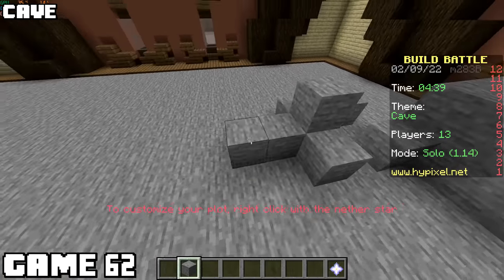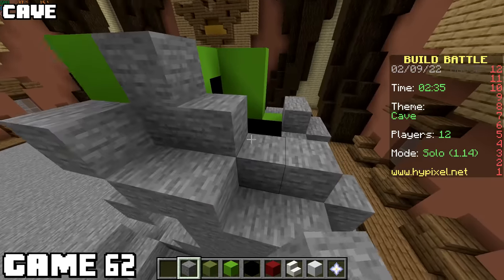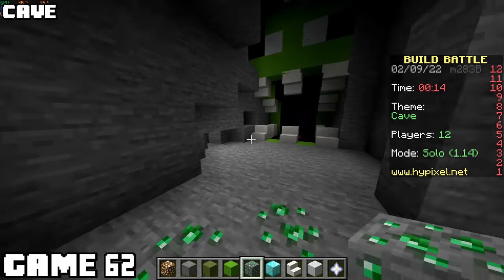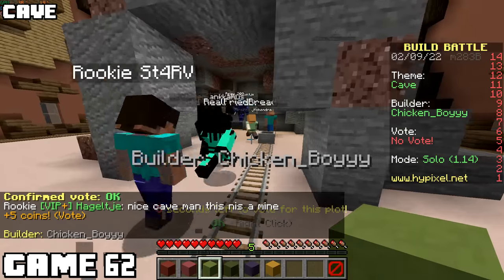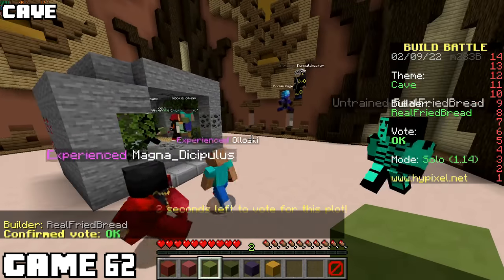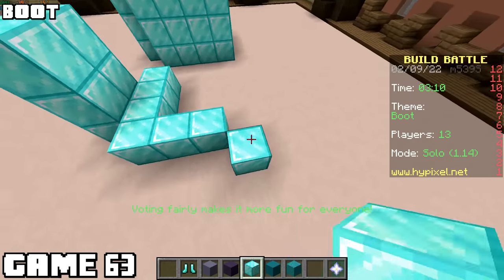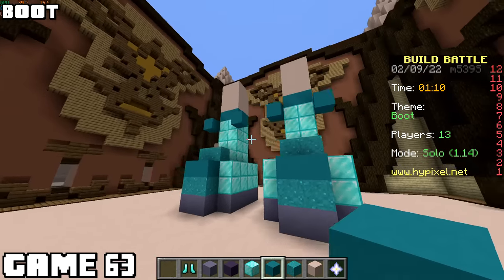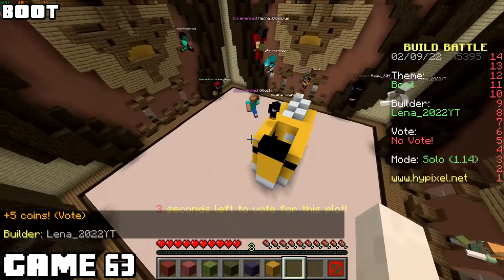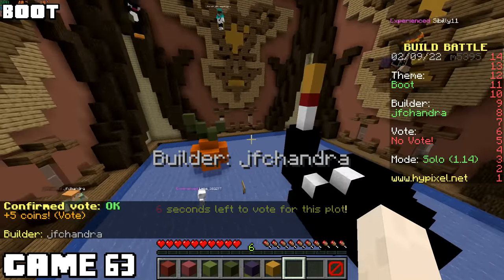Cave again - we're going to improve on my previous design. To help with my time management, I decided to build the monster first and put the cave around him. It still took almost all of my time, but you can't say I wasn't creative. The other caves were standard - I had hopes I would win. This one's so simple and small - who would ever vote for that to win? Apparently the whole lobby. Next game, theme is boot. I just tried to make some nice looking shoes that idiots would pay $700 for. I lost to SpongeBob's shoe and I'm okay with that.